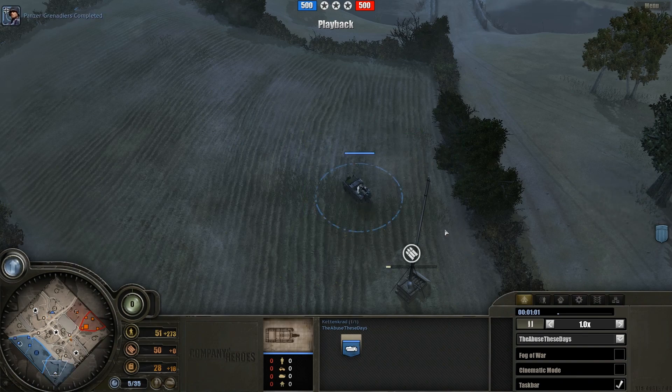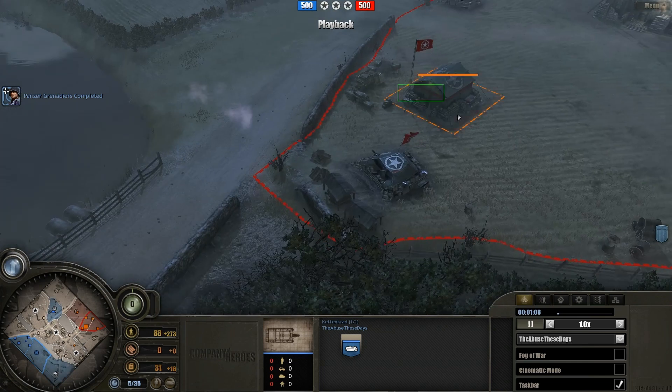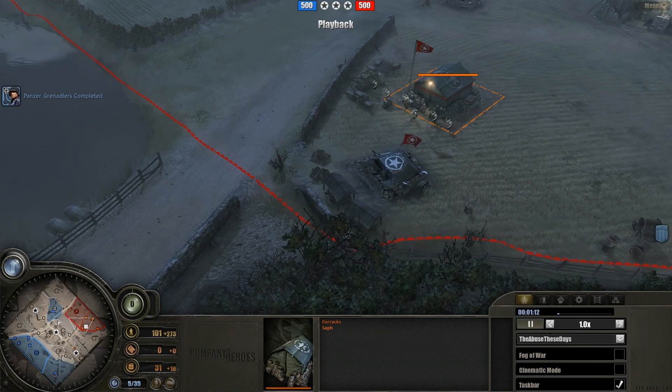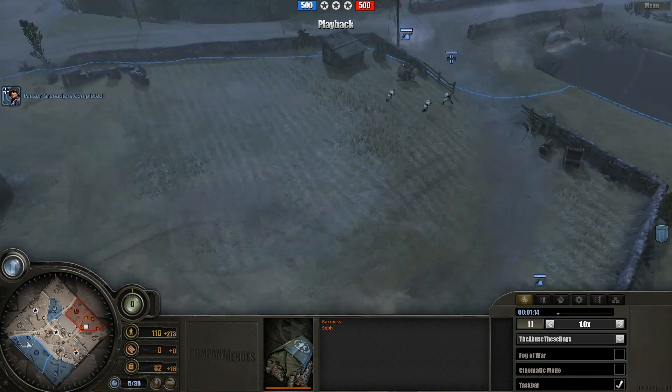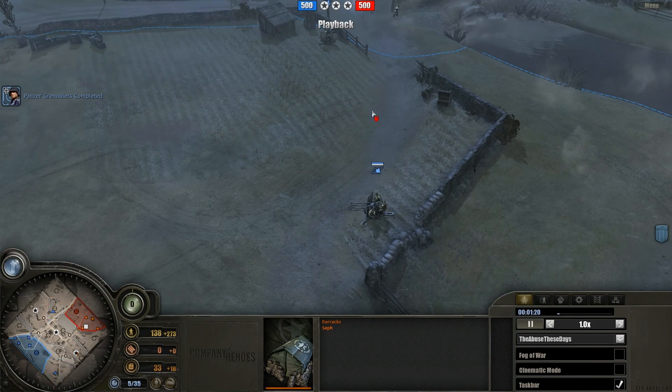Today we're going to be looking at a smurf going by the name of 'The Abuse of These Days' as the PE on the left-hand side of Semwa, and his opponent is going to be Seth as the Americans on the right-hand side. Let's focus on some PE strategy this time around.